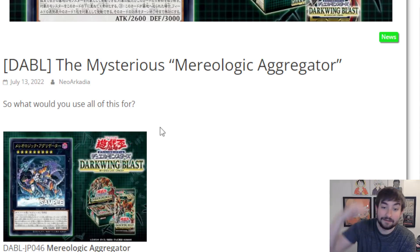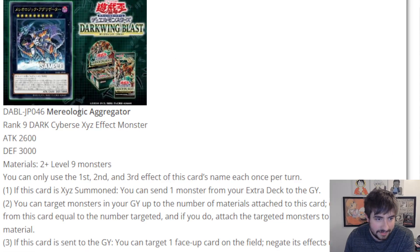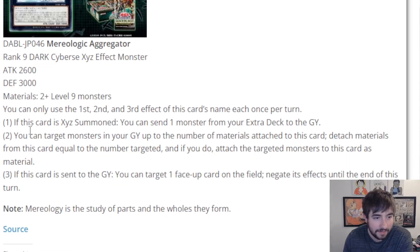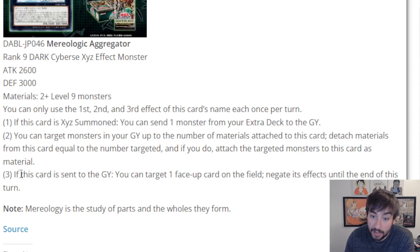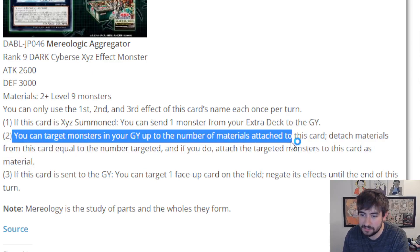Very glad that Darkwing Blast is kind of finishing up with more nice cards. Even though these are niche cards, they're very, very solid and they're not just full-on filler. This is Miriologic Aggregator. He's a Rank 9 Dark Cybers Exide monster with 2,600 attack. He takes two or more level 9 monsters, and he has three hard once-per-turn effects. The first one reads: if this card is XYZ summoned, you can send one monster from your extra deck to the graveyard.